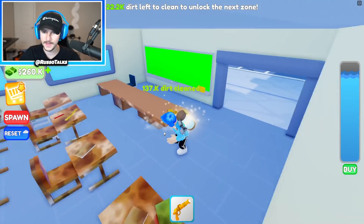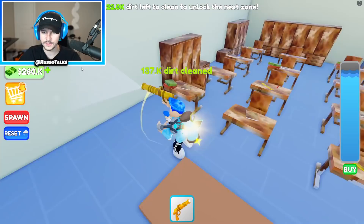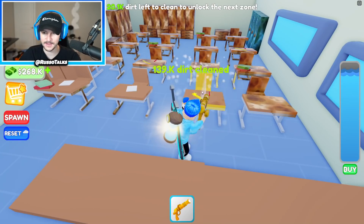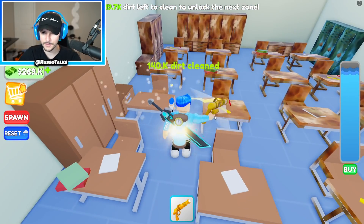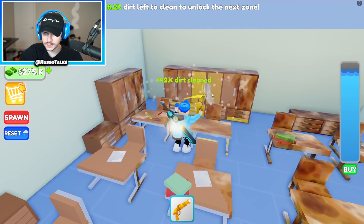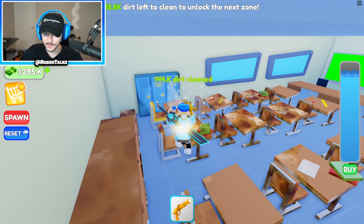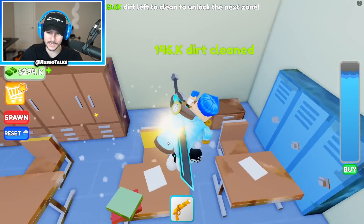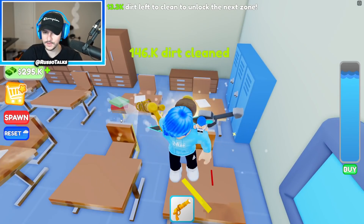Bada bing, bada boom — now you got a school. Are you happy? All of these yellow chairs are now yellow. We finished the school and we get another zone after. Airport was the next zone, but I'm about to unlock the zone after that already — those were blue lockers. I'm sorry if it's unsatisfying that I'm not completing it, but I'm just trying to make it to the farthest area before the video ends.